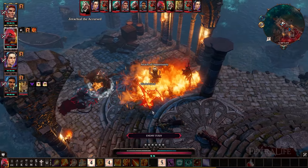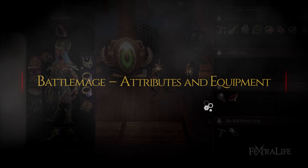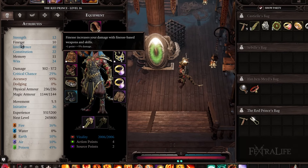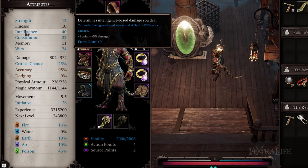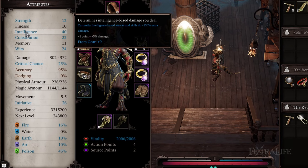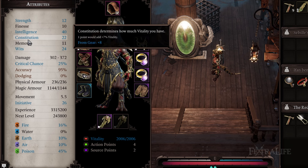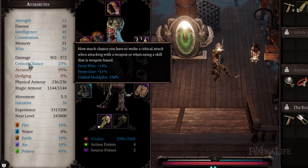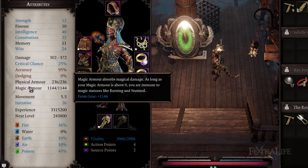I like to run this build in a party with an elementalist who then doesn't have to take any fire skills. Battle mages focus primarily on intelligence but do drop points into wits and constitution as well. Intelligence increases the damage of all your skills, wits will increase your critical chance and initiative — both of which are important — and constitution will make sure you don't get killed while in the firefight. You shouldn't need to allocate any points anywhere else unless you need another skill or two on your bar, in which case drop a point into memory. Just be sure to remove the point and reallocate it when you gain that slot naturally from leveling.